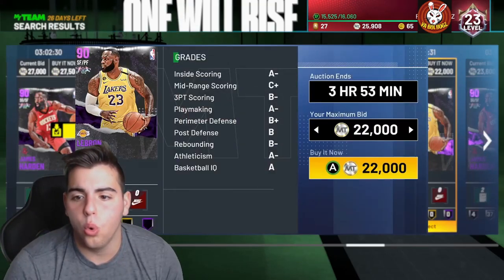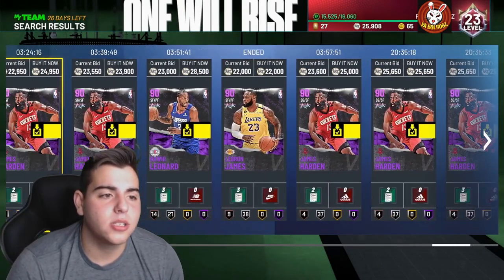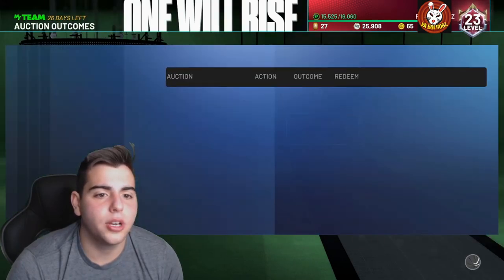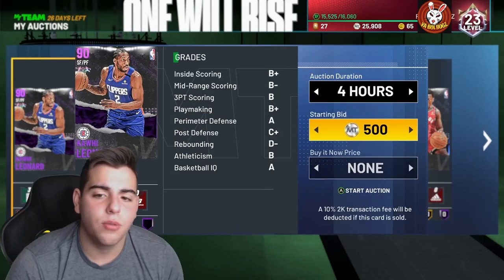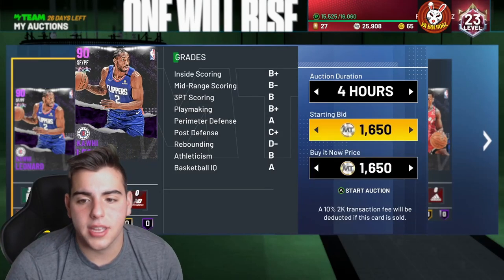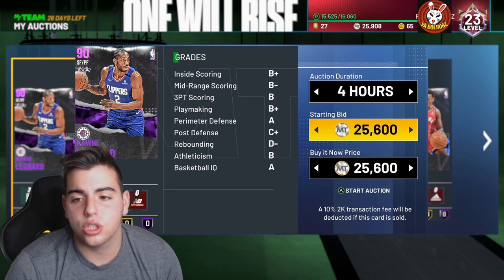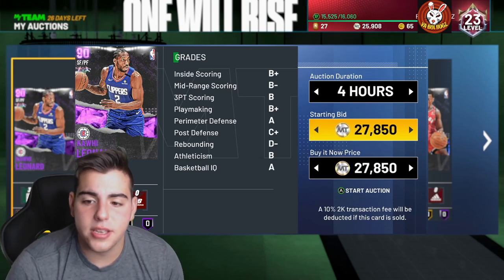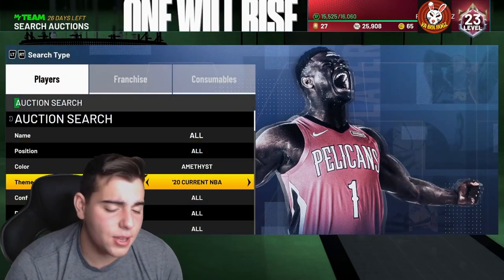Kawhi is at 28,500 — I got him for 19,000 MT like 10 times. So right there we're gonna make at least six to seven K on each Kawhi Leonard every single time this happens. The auction goes up right away, so in my opinion the best snipe filter in the game is by far amethyst 20. It's gonna make you the most MT.